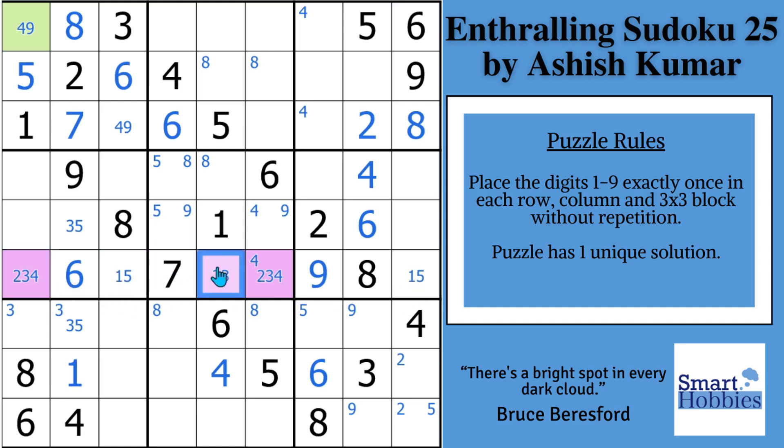This is called a naked triple. Whenever you have a naked triple, you can eliminate those candidates from any other cell in the house — in this case, row six. This is the key to solving this puzzle.